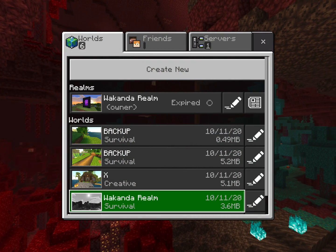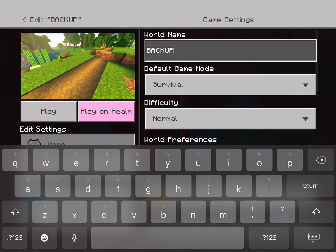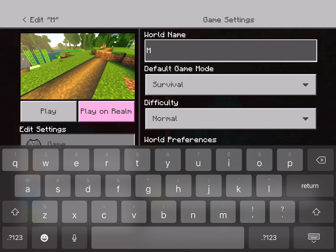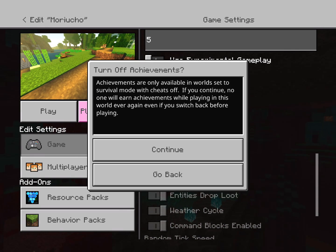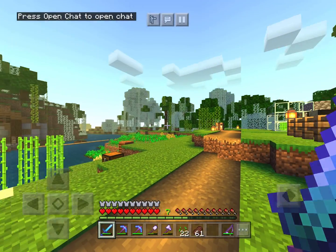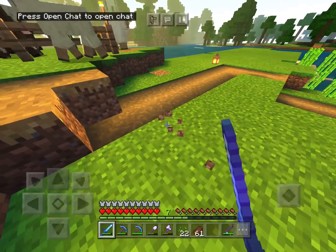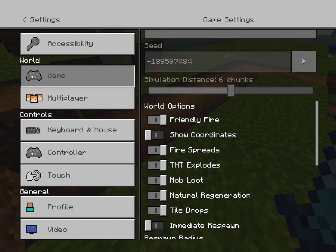Load Minecraft and as you can see, the same world that we had set to creative can now have achievements earned. You can set it to whatever world name you want — I'll set it back to 'Mario Chou,' which is the JoJo reference. And right now, as you can see, achievements can now be earned and you're playing in a legit survival world.